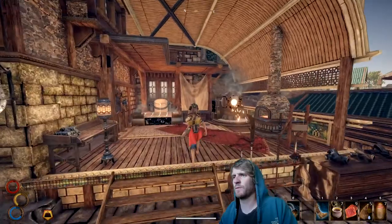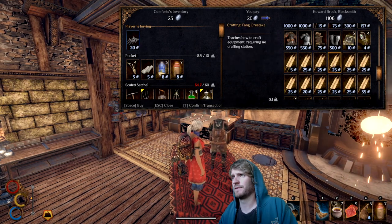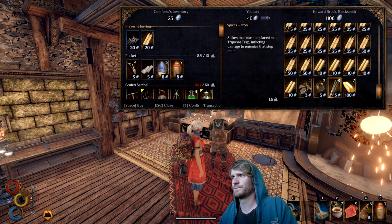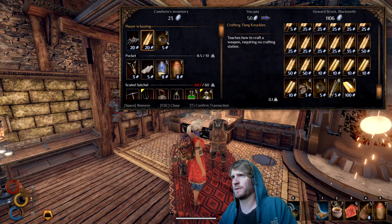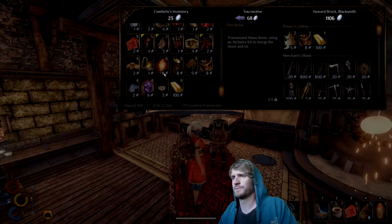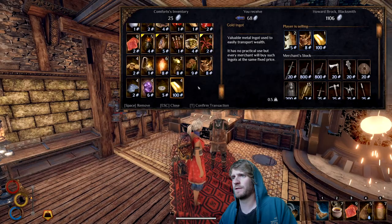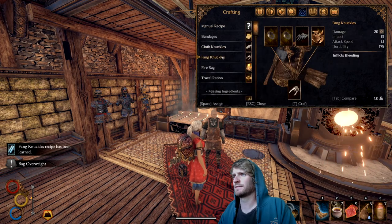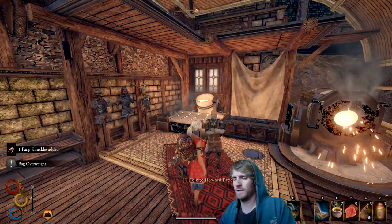This blacksmith has got the fist weapons that we want. Yeah, iron knuckles. Fang knuckles — yep. Fang knuckles is going to require two iron wristbands, so I'm going to purchase those. Give him another ingot and give him some hide. Let's go to our recipes — fang knuckles recipe has been learned. Craft the fang knuckles with the two wristbands, iron knuckles, and predator bones.